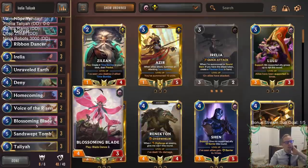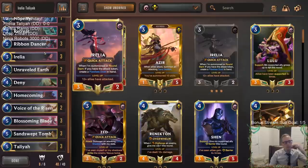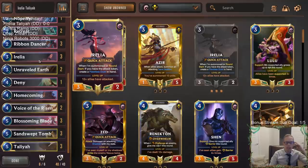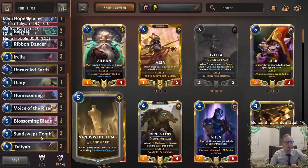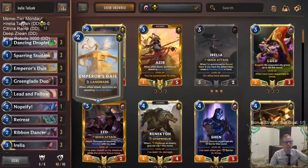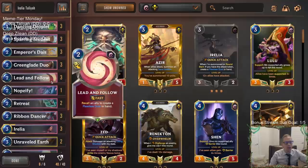We'll have Voice of the Risen to fill our four-mana slot now that Blossoming Blade costs five and Inspiring Marshal costs six. Our champions aren't super easy to level up — Azir is super easy but if we're doing well and attacking a lot we can level up. For Talia we need five landmarks; we've got a couple Unraveled Earth which gets us about forty percent toward leveling her. We also have the Emperor's Dais, another good card to copy with Talia.